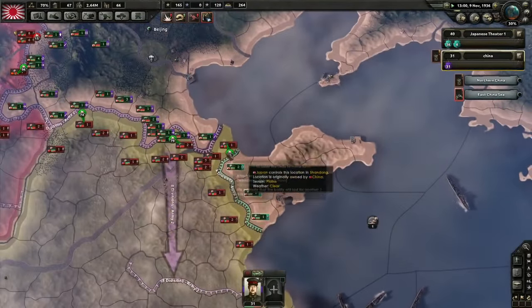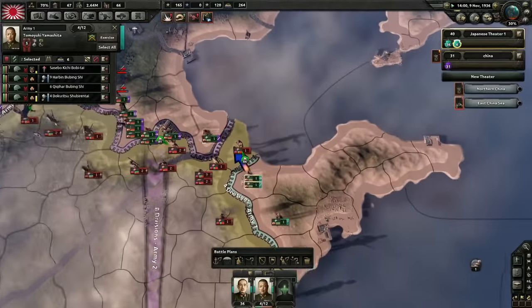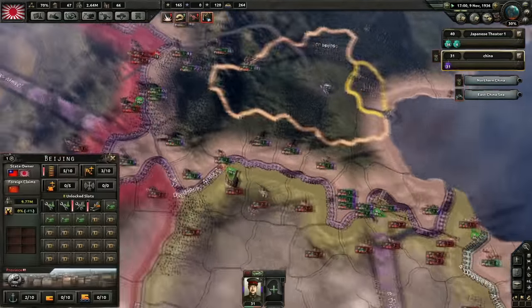Managing your ground forces in Hearts of Iron IV can be split into two parts: organization and orders. Let's start with organization.